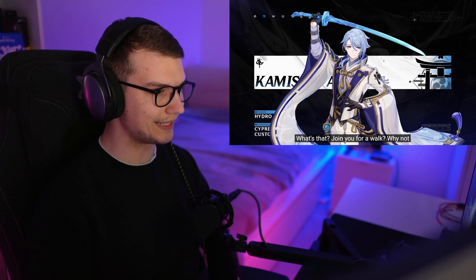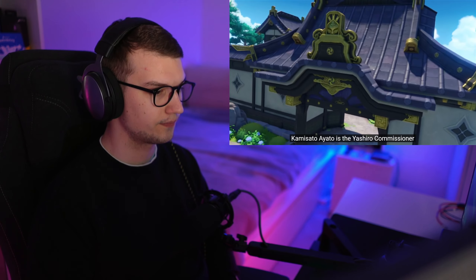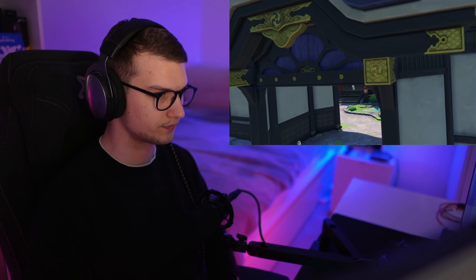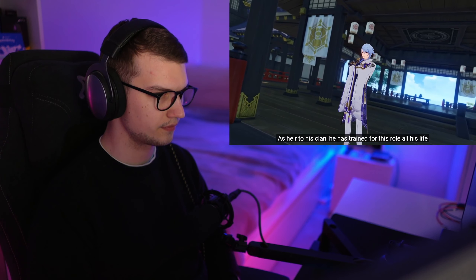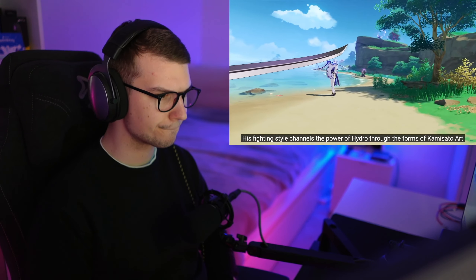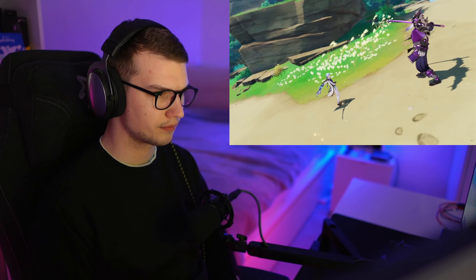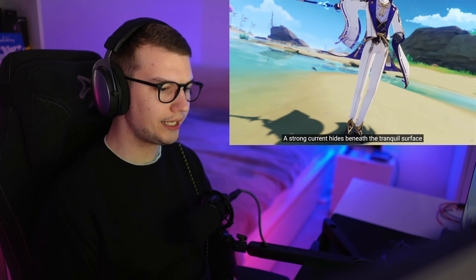What's that? Ayato. He's a good character. Kamisato Ayato is the Yashiro Commissioner. As heir to his clan, he has trained for this role all his life, including in the martial arts. His fighting style channels the power of Hydro through the forms of Kamisato art. A strong current hides beneath the tranquil surface.